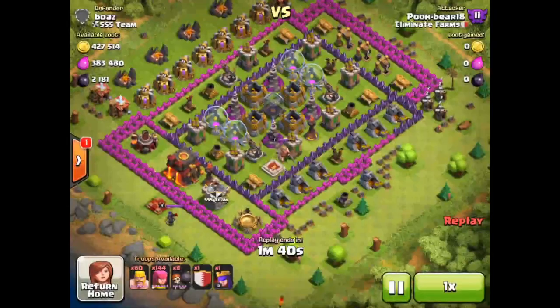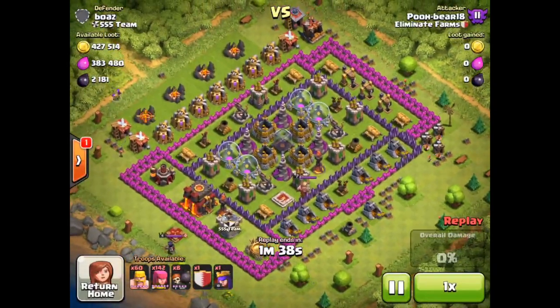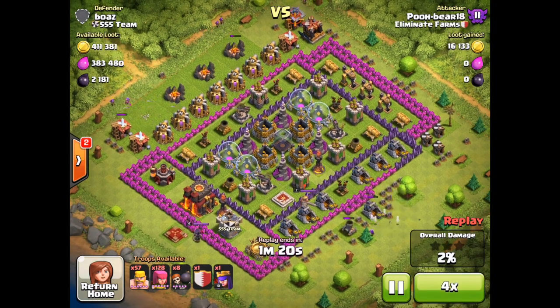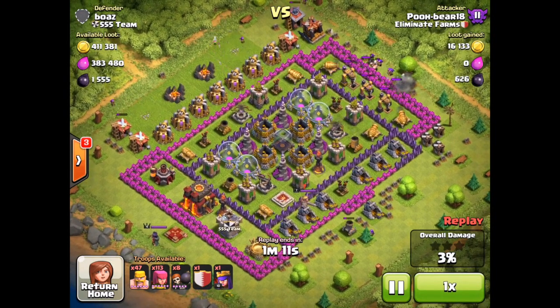That was a crazy, crazy loot raid. Let's move on to Pooh Bear 18 — he's in Eliminate Farms as well. Once again guys, another collector raid. But this base actually has the expos with ammunition in them, so that's going to cause a little bit of a problem for him as he works in here. We're going to fast forward just a little bit to get all these troops out and see how we do.